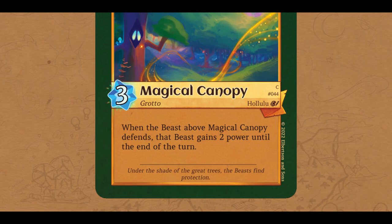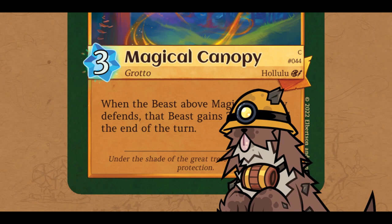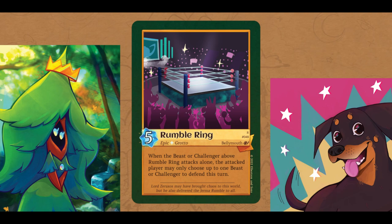A Grotto that is in play will provide continuous card effects to boost beasts, other Grottos, and even the player themselves. Rumble Ring can benefit challengers, which is a very unique effect. So while Grottos may seem less flexible than beasts, you can't have the Grotto Beasts without the Grottos.